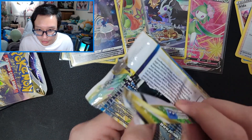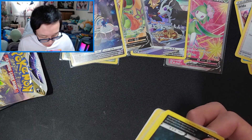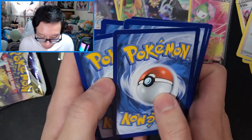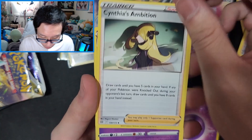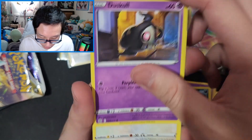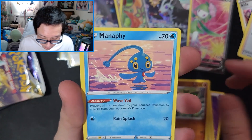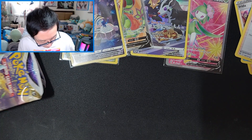I'll get Crown Zenith pretty soon and I'm most likely going to record those openings as well. I actually have some extra packs from Costco but I'm saving those to open with my girlfriend. Starmie, best claps, Grimer, Duskull, Farfetch'd, Deino, Cubchoo, Fabriaba, and Manaphy. Not looking great for these next packs — there are two more left, but you never know!